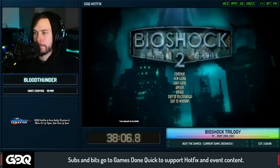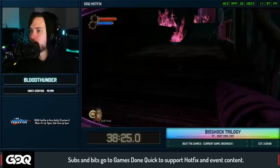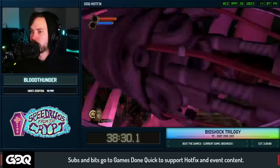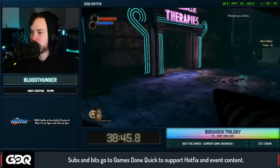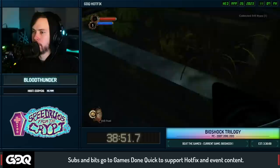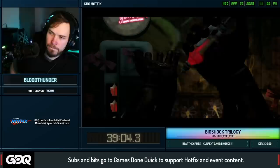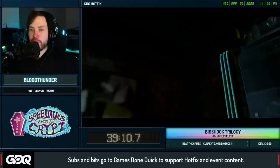BioShock 2 starts from a save file too - BioShock Infinite will go through the whole opening. BioShock 2 can skip the waking up animation cutscene. Now we're in BioShock 2, which will look very similar in some parts and very different in others. We already have a melee weapon - we trade out the wrench for a drill. We're already going to be getting our Electrobolt. We can do another diary skip to get past the Eleanor stuff. We're still in Rapture but the story is diverted from BioShock 1, following Subject Delta.